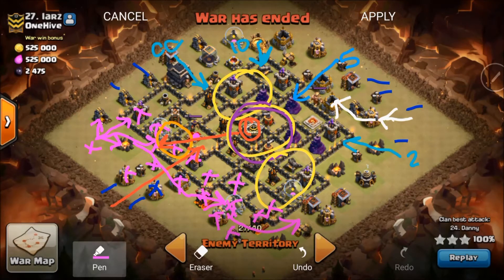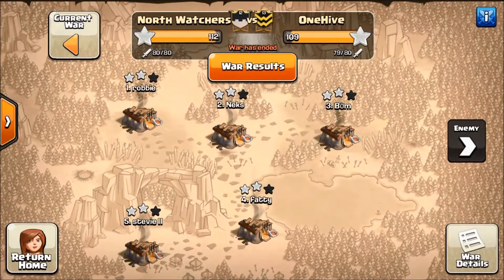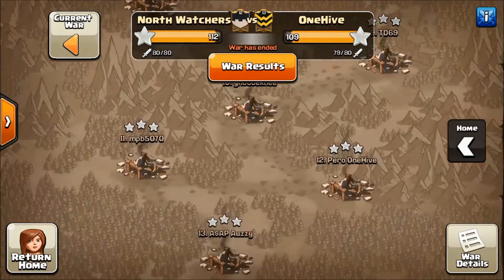The Queen helps the hogs at the end, and that is the anatomy of the Queen Walk Mass Hog — a beautiful attack. Now that we've seen the attack plan, we're going to take a look at the actual attack. That's number 27.